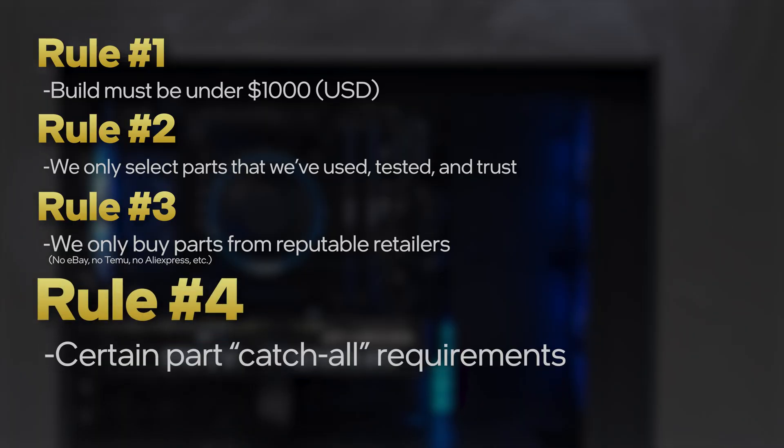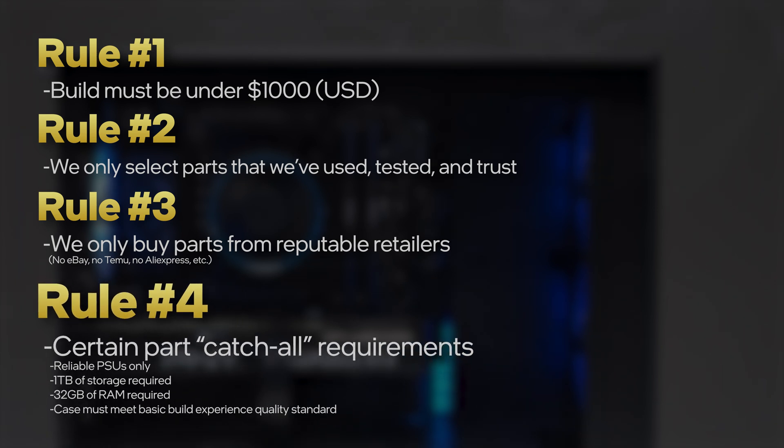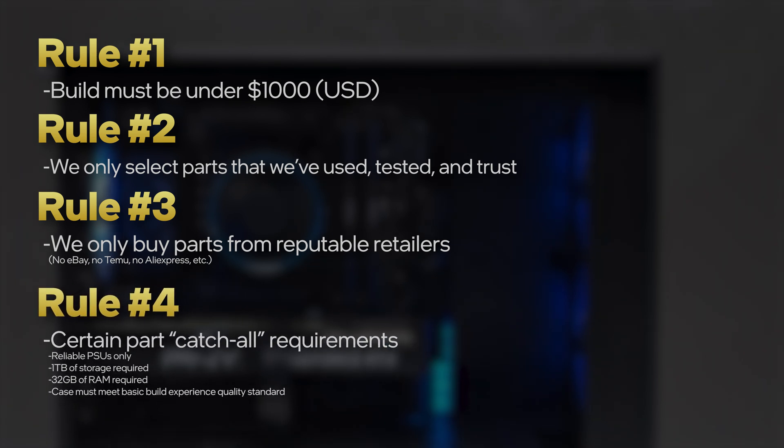Rule number four: we do have some non-negotiables. No cheap power supplies — they need to last. The build needs at least one terabyte of storage; Final Fantasy 16 is like 150 gigs. And 32 gigs of RAM in case you want to play flight sim. And our final non-negotiable: we want to make sure that the cases we choose are not going to make you hate the PC building experience. This has to be fun for you.